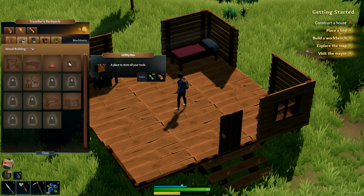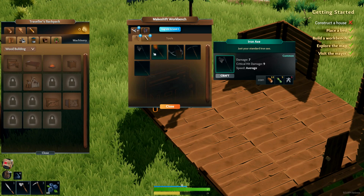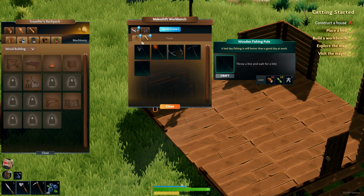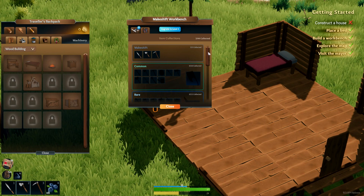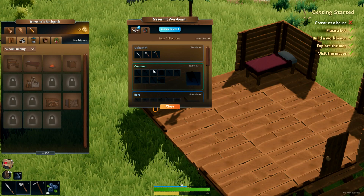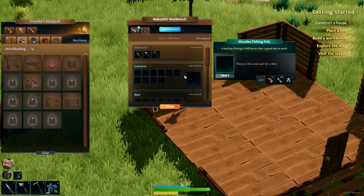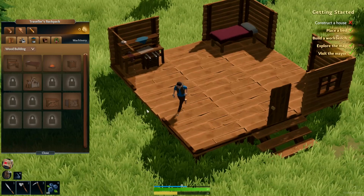A utility box places all your tools. Clicking on the workbench we can make a better axe — an iron axe. There's also a torch which needs coal, a watering can, iron pickaxe, and fishing pole — all need iron. And an iron sword! We can upgrade from makeshift tools to proper iron tools once we collect the resources.